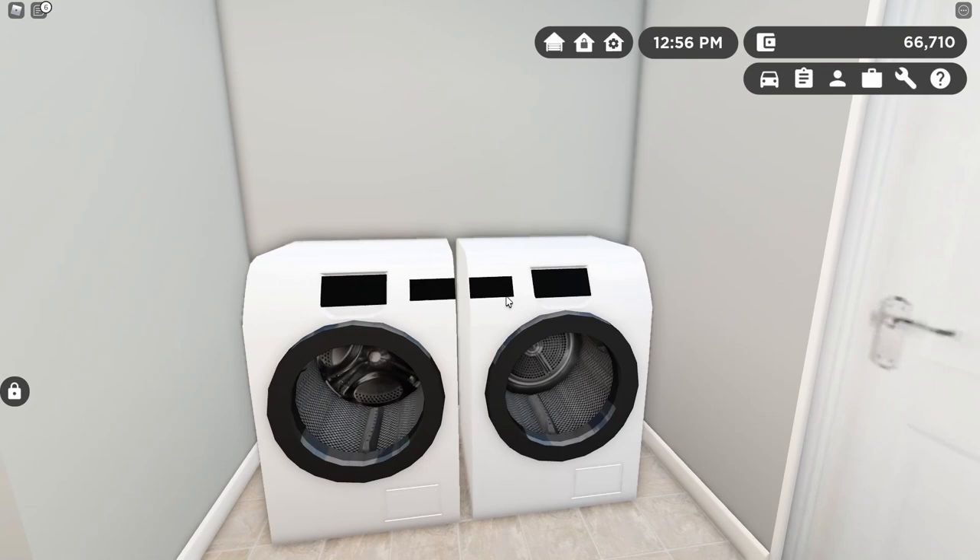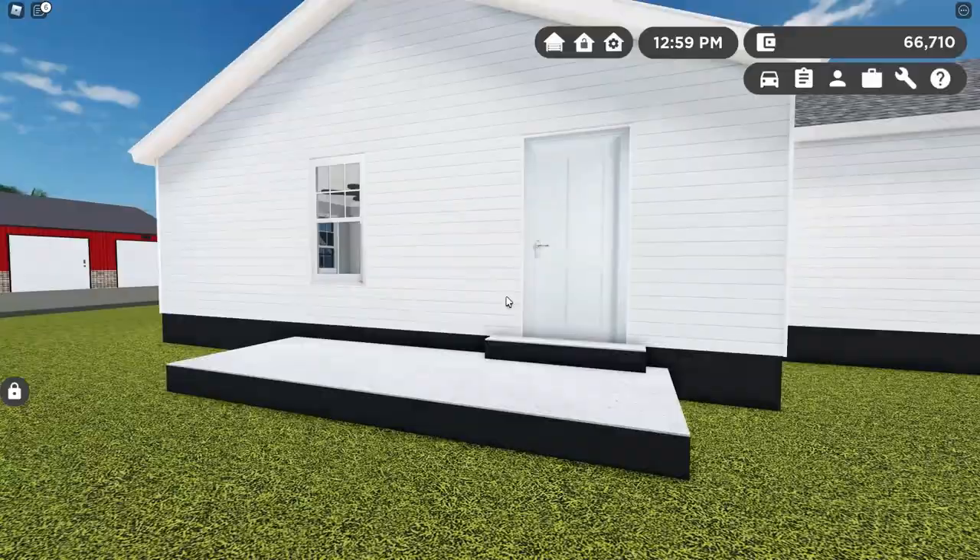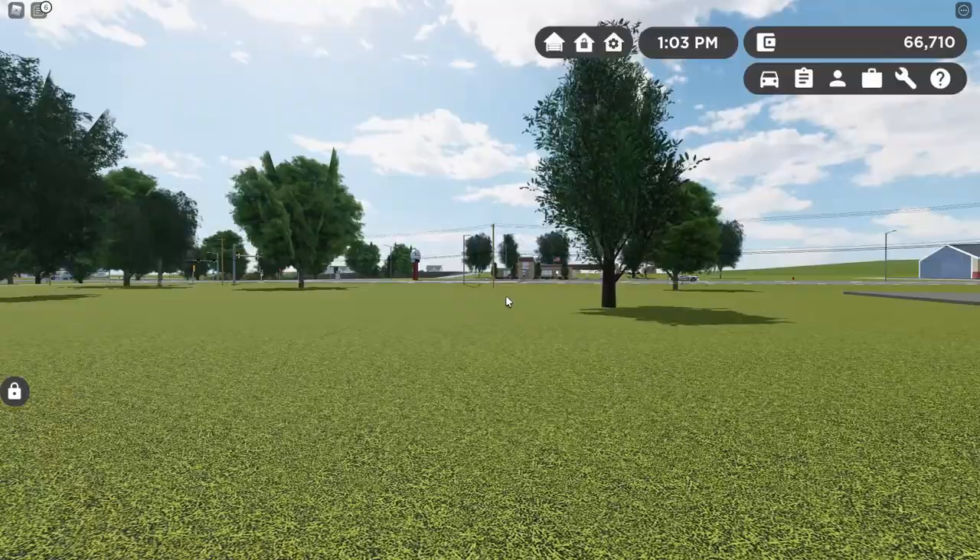Then in the back of the house, before we go out to the backyard, we're going to see the laundry room right here — kind of a laundry room, mudroom area. And then as far as the backyard, it's a pretty big backyard. We've got a lot of room to let the dogs run around, let the kids run around, do whatever you need to do out there.